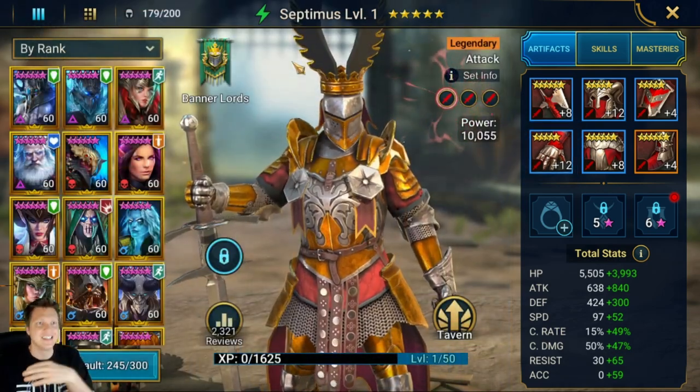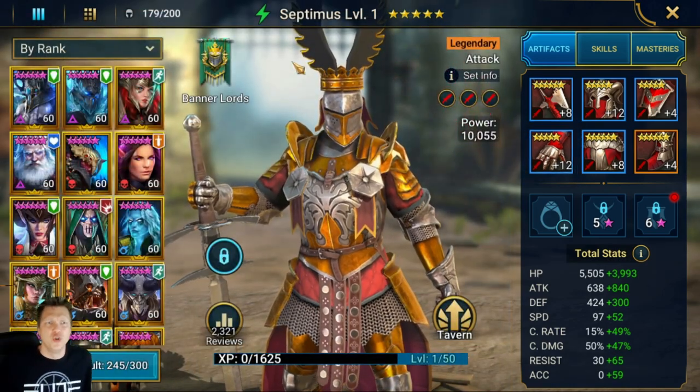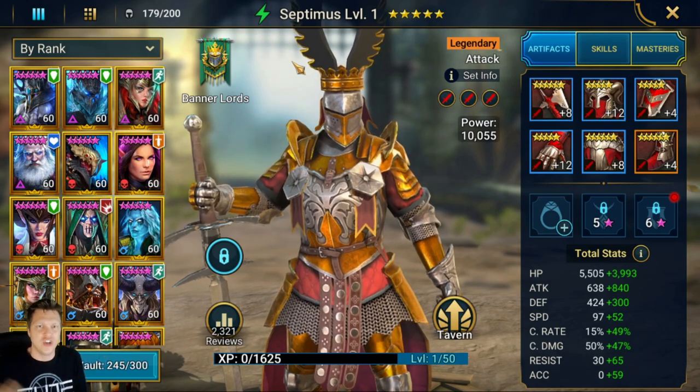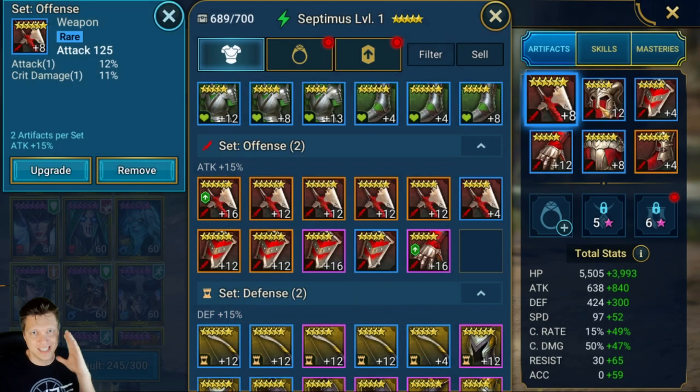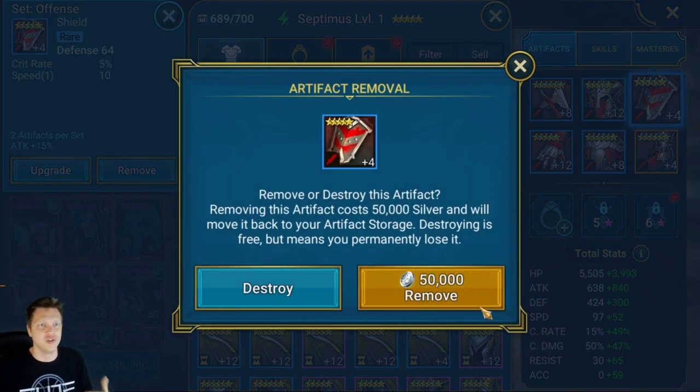I'm always gonna have those available - I'm never gonna salvage Septimus or anything. And even if you do, you can always remove these pieces. It does cost 100,000 silver if it's a six-star artifact; five-star ones are a little bit cheaper at 50,000. It can get a little pricey - I really hate that they charge for removing artifacts and moving artifacts around from different characters. But I guess they have that in the game so you can't have like a certain gear set for a champion in the clan boss and then just swap them to the arena.